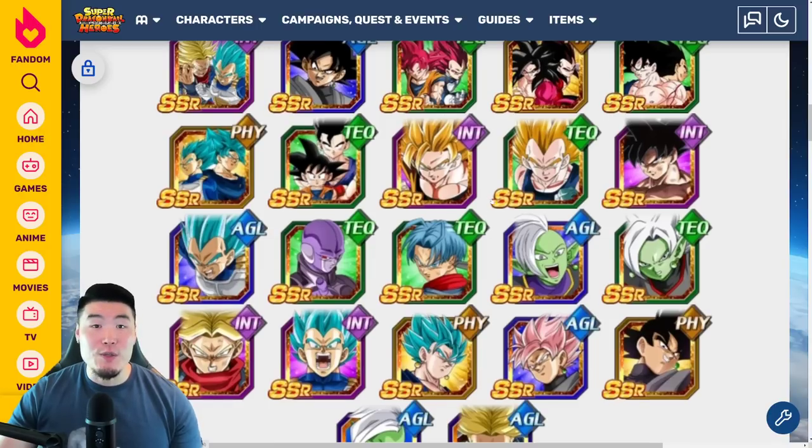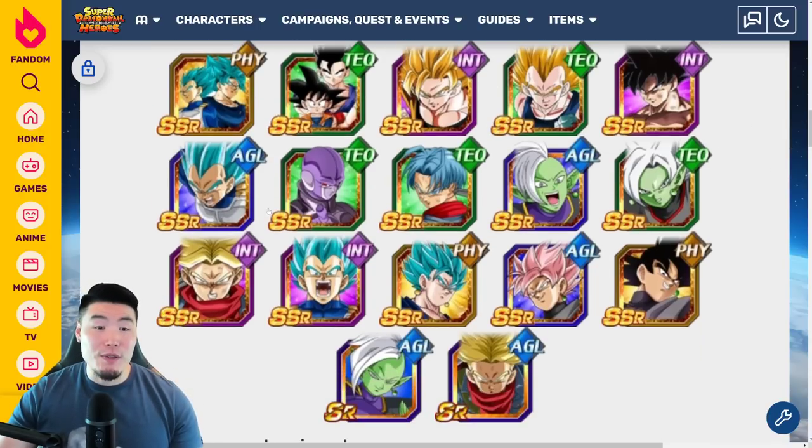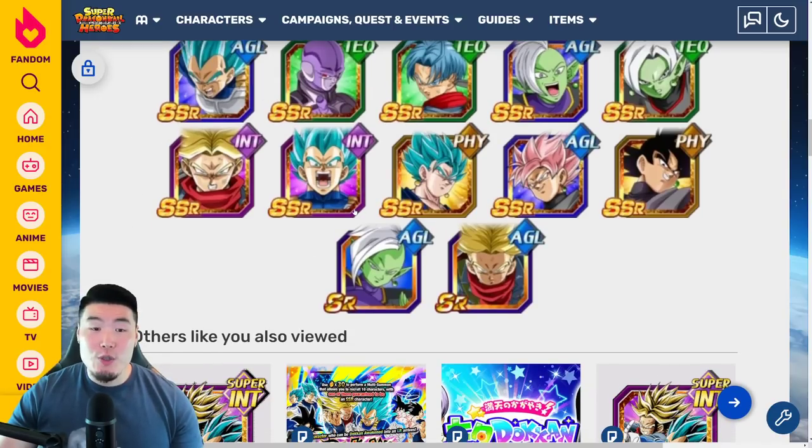The non-LR Dokkan Fest units include: INT Super Saiyan 2 Angel Goku, Tech Super Saiyan 2 Vegeta, INT UI Goku, AGL Super Saiyan Blue Vegeta, Tech Hit, Tech Trunks, AGL Zamasu, Tech Fusion Zamasu, INT Spirit Sword Trunks, INT Super Saiyan Blue Vegeta, Fizz Vegeta Blue, AGL Rosé, and finally the Fizz Goku Black.